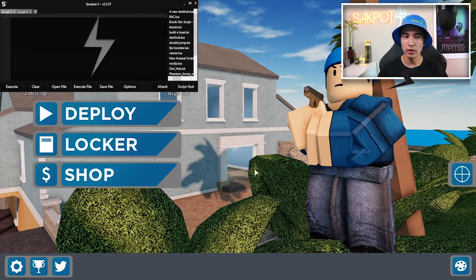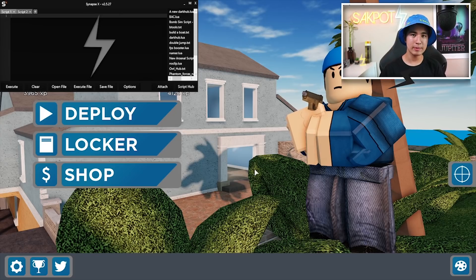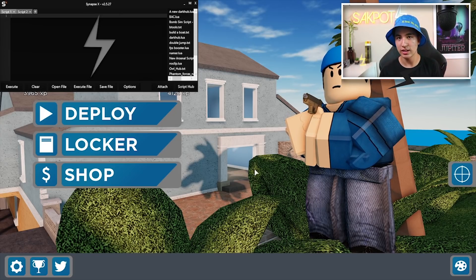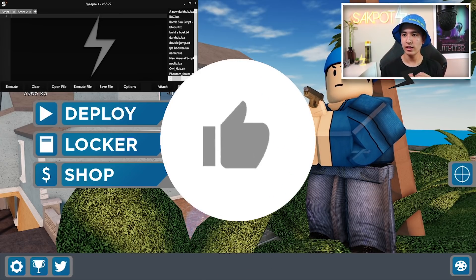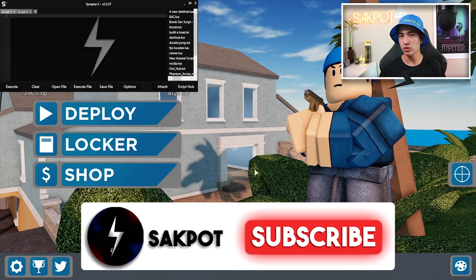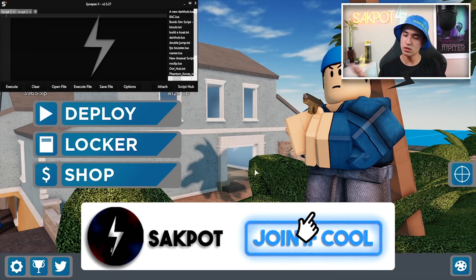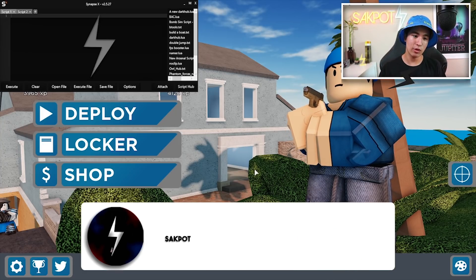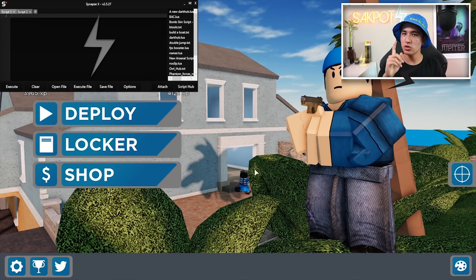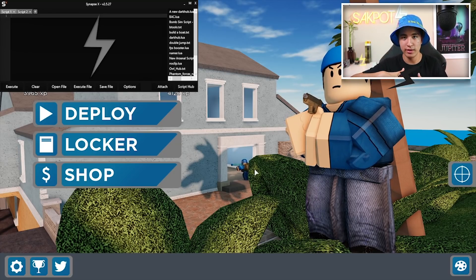Then you guys are going to want to load into your game and take your executor. Today I'm going to be using Synapse. Synapse does cost $20, but you guys can get a chance to get it for free. All you need to do is leave a like, be subscribed down below, and comment something nice. Once we hit our subscriber goal of 70K, I will be giving away 7 keys, plus 1 extra key just for my members. If you're trying to enter that too, just click on the blue join button down below.